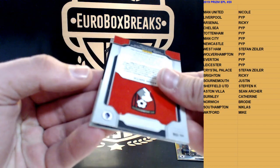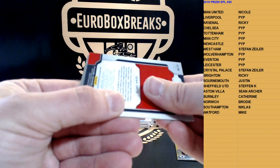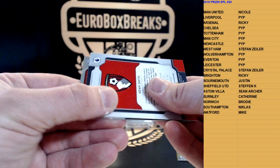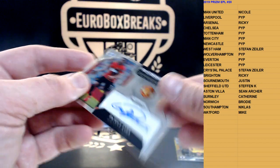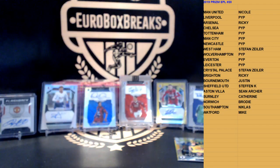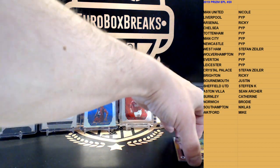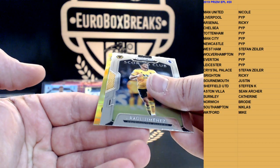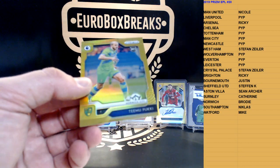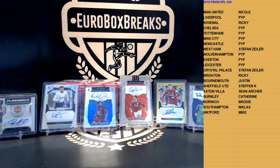Autograph first — another flashback! Red wins again — it is Man United again, Patrice Evra! That's Nicole's, not numbered. And a gold — for yellow team, it is Norwich. Timo Pukki rookie gold! A bit late for the hype, but still nice — 10 out of 10. Congrats to Brody!